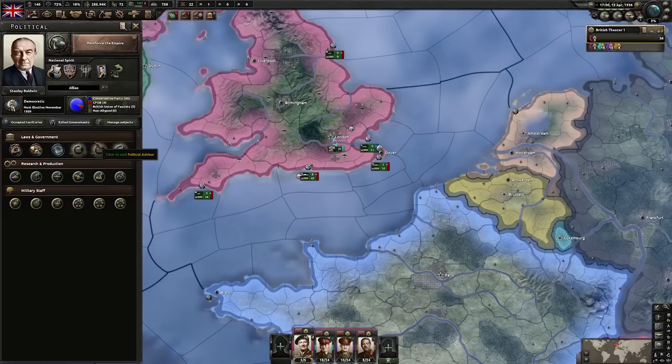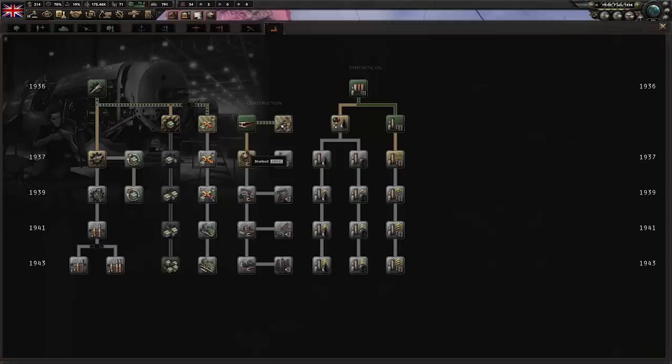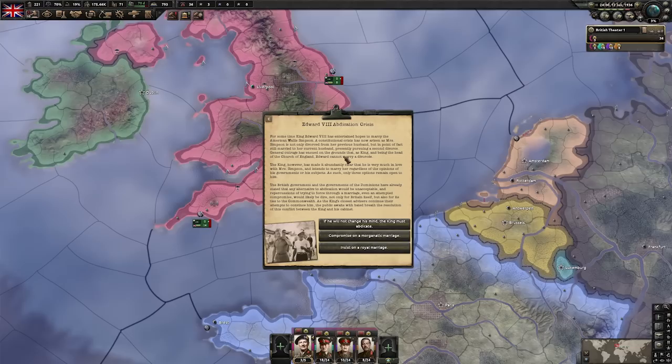We will be hoarding our political power until after the King Edward VIII marriage event is done. Afterwards, we'll immediately spend that power on excellent political advisors that we don't have access to yet. So just hoard political power until you have completed the King's Party. Research-wise, we're heading down Dispersed Industry — just continue focusing research into your industry, and if you have some leftover, start swapping over your land doctrine towards Superior Firepower.